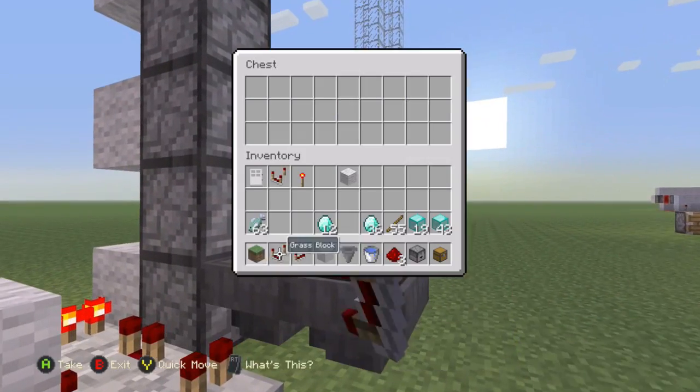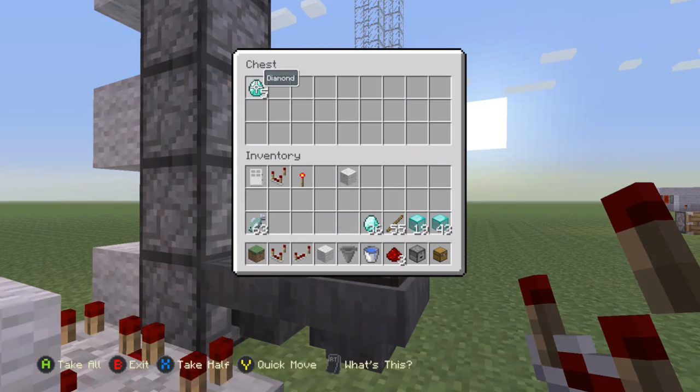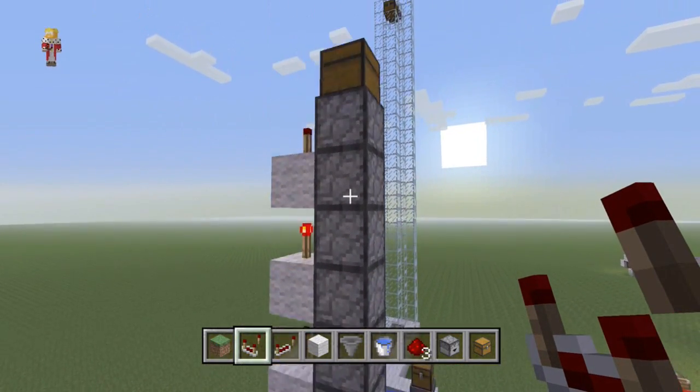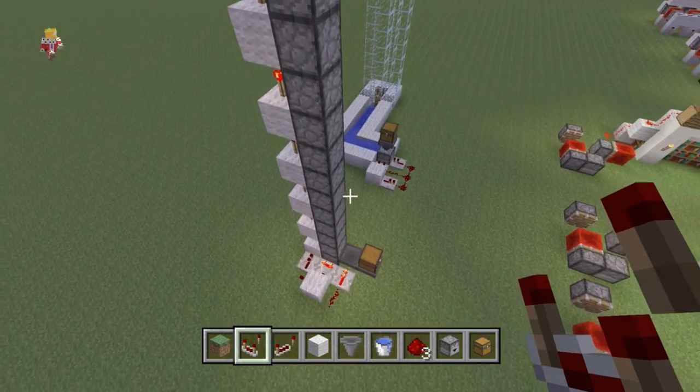We've got an example here. What we're going to do is put our diamonds in this chest. As you can see, straight away they start to go out, and they end up going in this chest up here. There we go — absolutely wonderful.